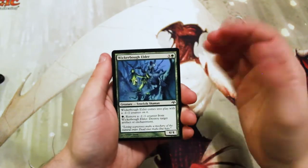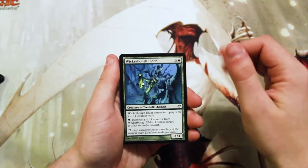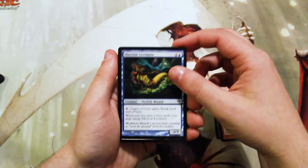Obviously from the same block, so it's fantastic. Let's kick off our commons with a Wicker-Bow Elder — I believe this is actually a combo card somewhere — a Cinder Pyromancer, and a Marrow Levitator.